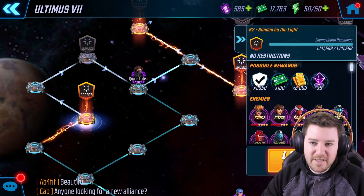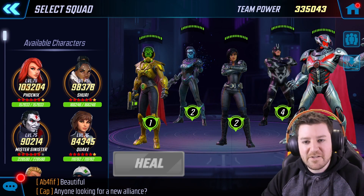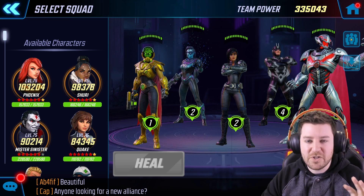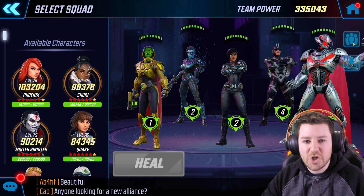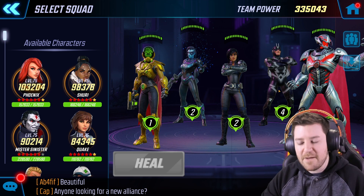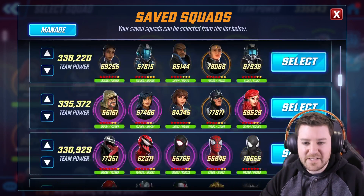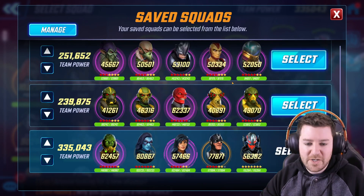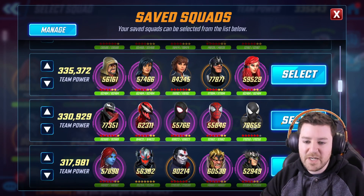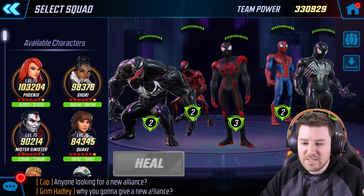B2 is unlike any other node in this raid — it's very very easy, you can use just about any team. What I recommend, especially if you're newer to Ultimus 7, is that you use this node to charge up Storm to be used at a later date. I'm not going to do that for this run because I'm not pushing so far to one of the very end nodes that I'll need Storm, but it's a good practice to basically use Storm on this first node and charge her up.